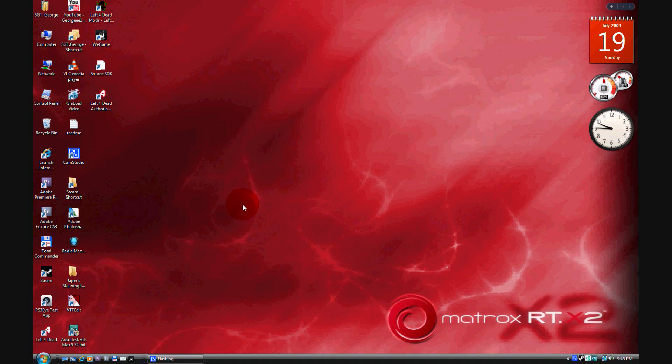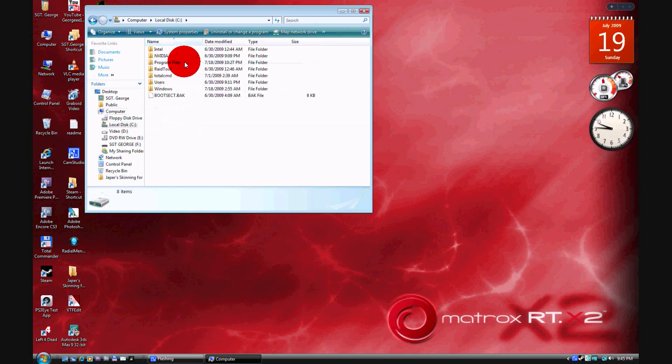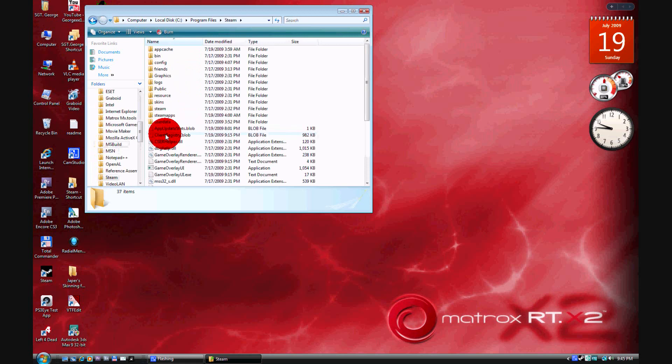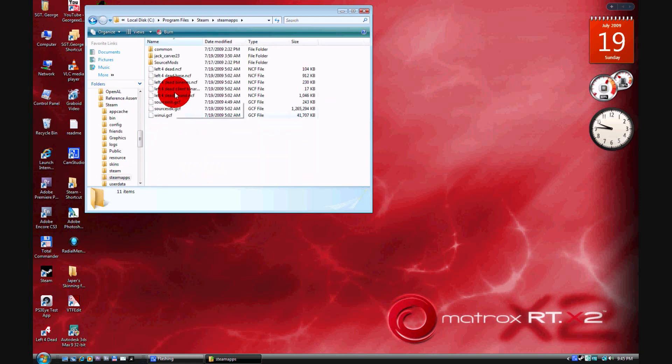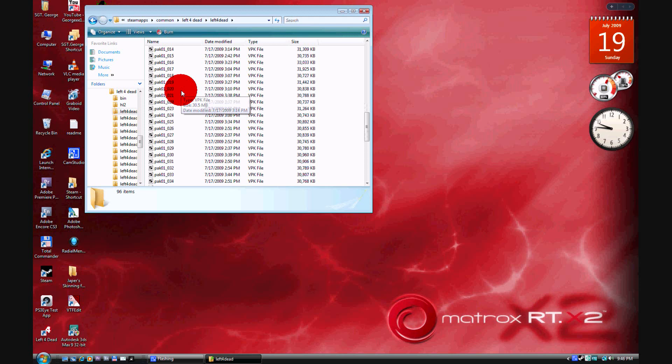Today I'm going to show you how to edit scripts which you can make your guns stronger and have more ammunition. Go to your computer, Local Disc C, Program Files, and look for Steam. Then go to SteamApps, which is right there, then Common, Left 4 Dead, Left 4 Dead, and look for a folder called Scripts.